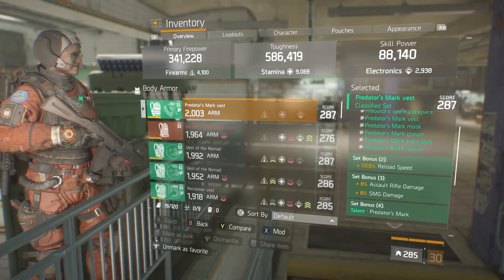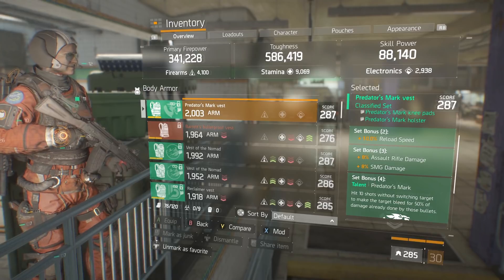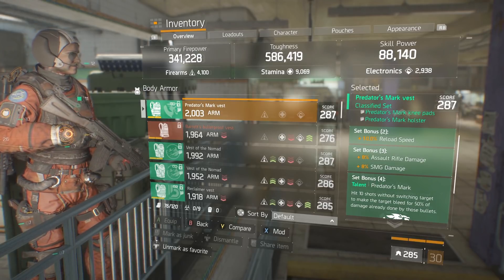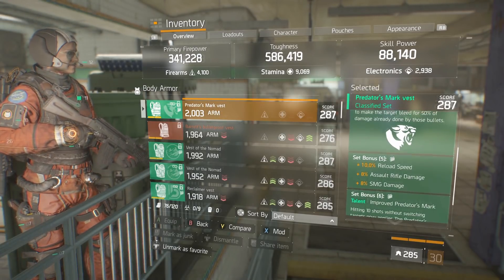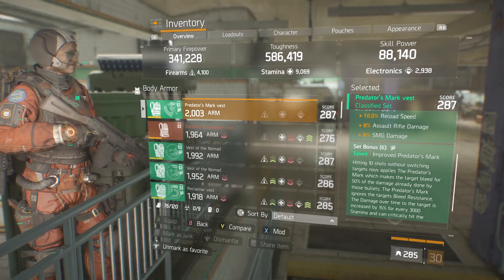Let's go over the set bonus items. Two, three, and four are all the same: 10% reload speed for two, 8% assault rifle and SMG for three, and then the Predator's Mark bleed perk at four. The set bonus five gives you an additional 10% and additional 8% to assault rifle and SMG.